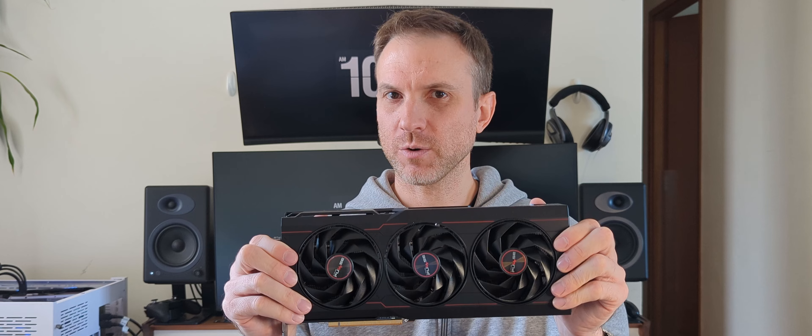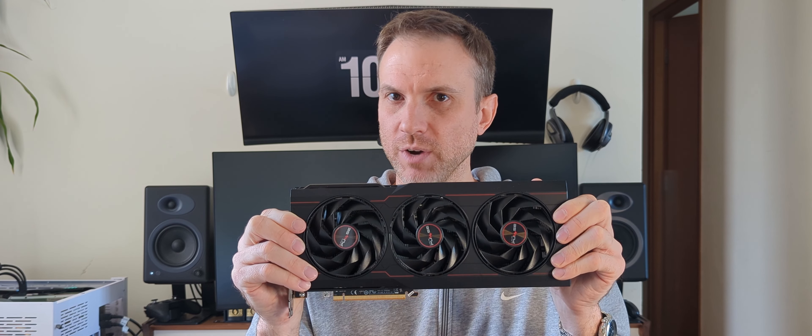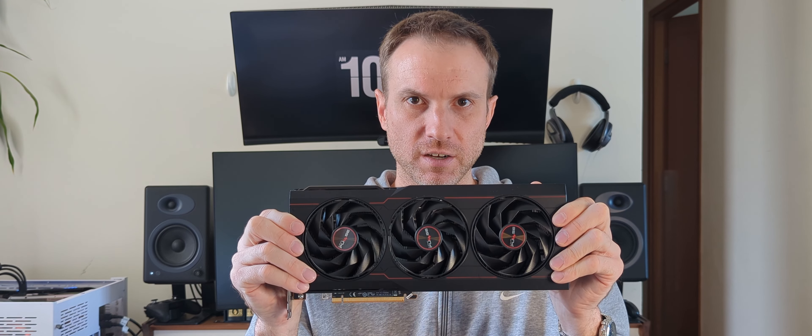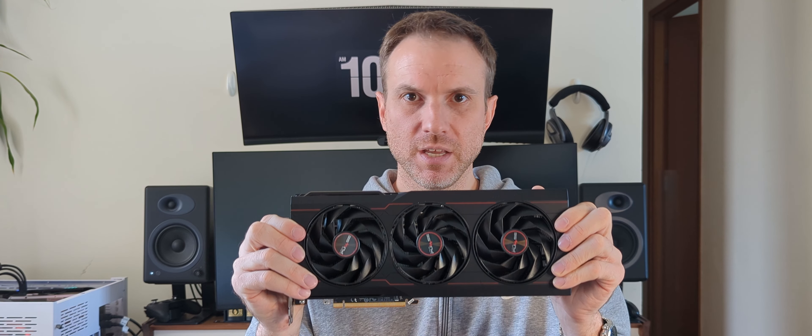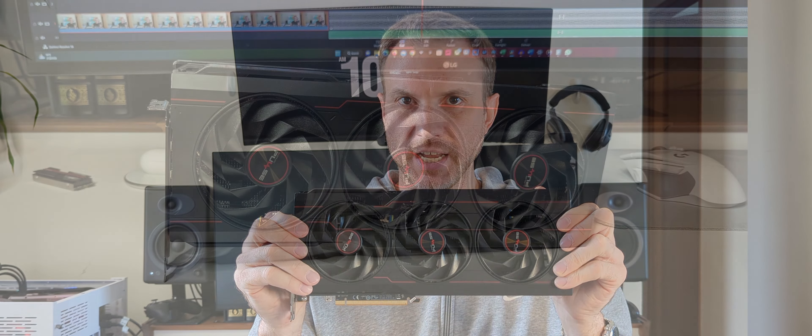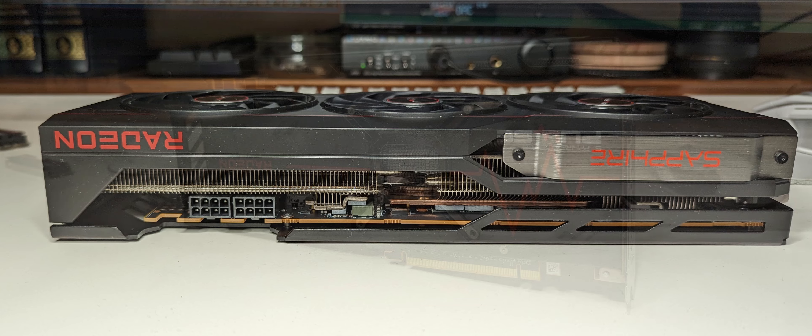The specific card we'll be testing today is the Sapphire Pulse AMD Radeon RX 7900 XT. It's a nice-feeling card that runs cool and quiet. If you want to see more details about the build and how it differs from the reference design, check out the raster video.